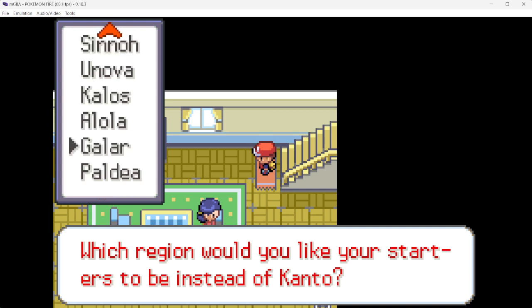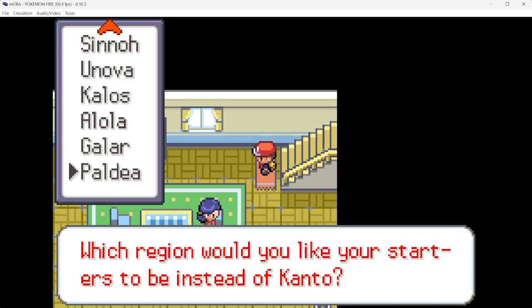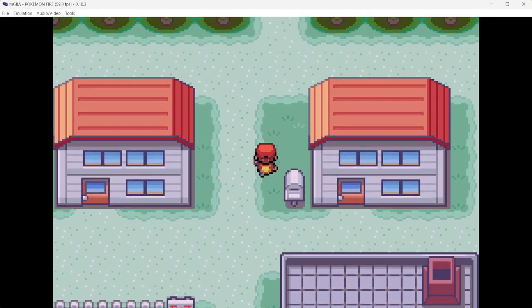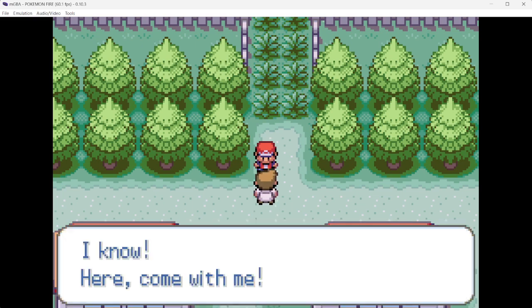If you don't hit No and you want to choose, you have all nine generations to choose from. Kanto isn't listed because you just hit No for that. It asks which region you'd like your starters to be from instead of Kanto — so if you just hit Yes and moved on, you'd have the Kanto starters. You can go through all of them, and if you're doing randomized it doesn't really matter since the Pokémon will be random anyway. For right now I'll just pick Johto.